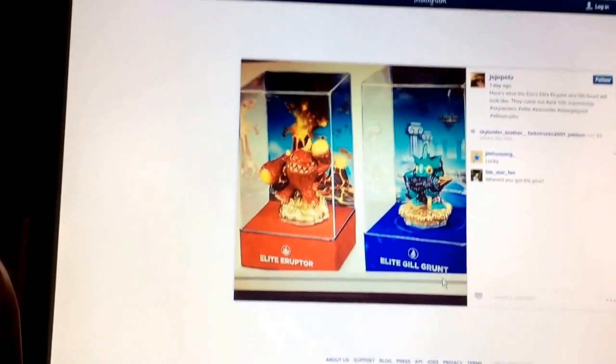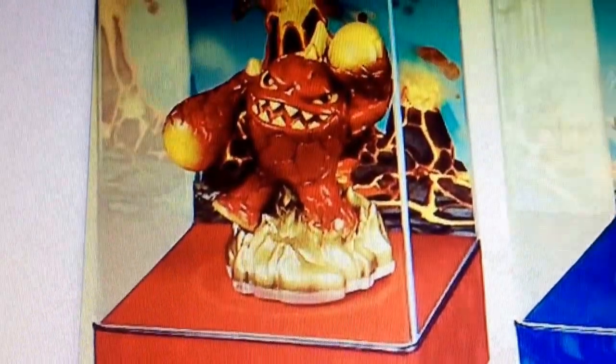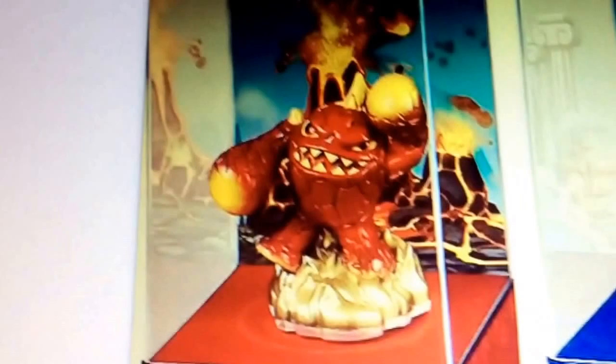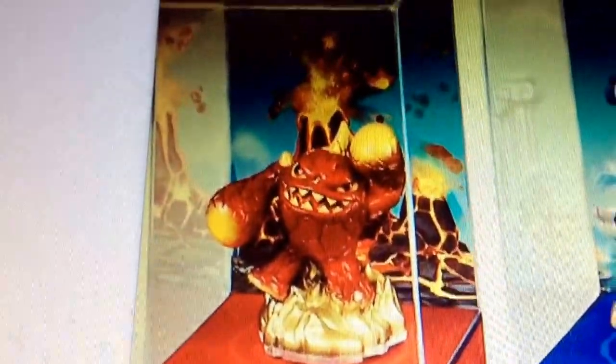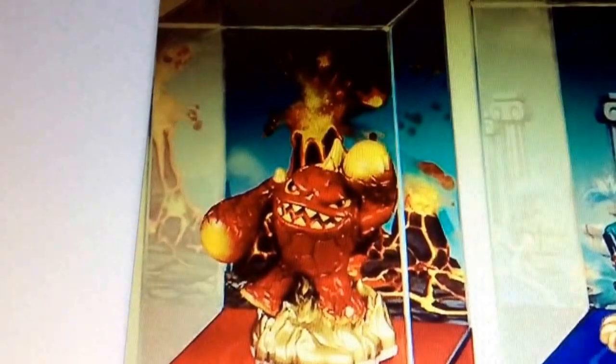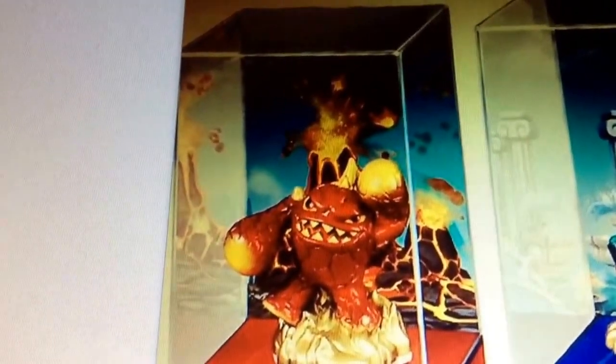Elite Eruptor and Elite Gill Grunt. We can take a look and see that, as usual, the base is clear and the fire auxiliary base is also gold. He also has a metallic sheen to him, and the background is a larger volcano and a smaller volcano, both of which are erupting.